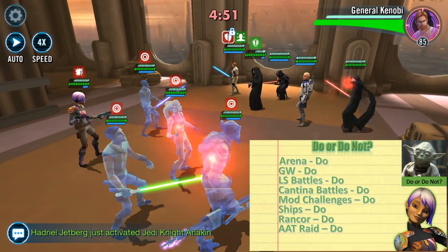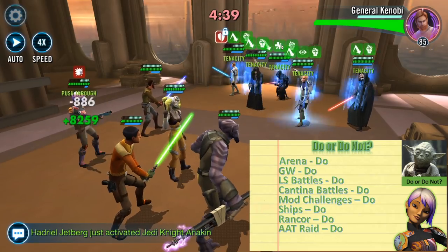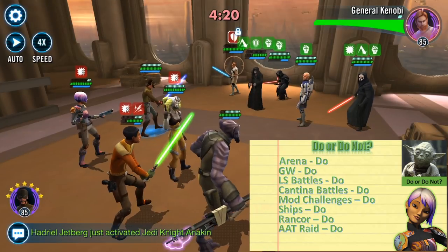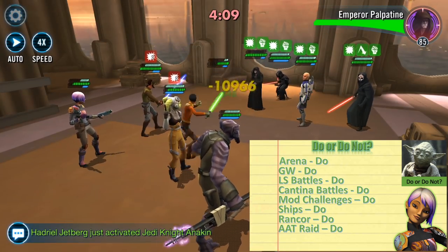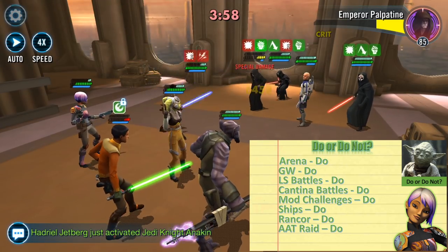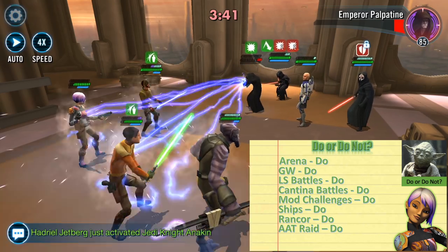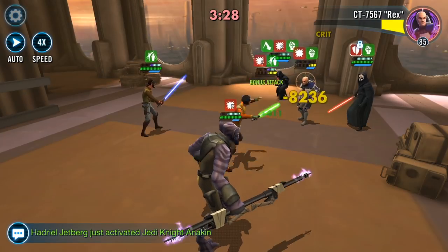Looking at Yoda's do-or-do-not checklist, she is pretty much a 'do' for everything. She is great in arena, she has a ship called the Phantom 2, and she can be used in the Rancor raid — she doesn't remove turn meter but can put out big damage, for example in a team of Wedge, Biggs, Sabine, Jin, and Bistan, combining turn meter removal with a ton of damage output. She will be phenomenal for AAT raid Phase 4, great for a rebel lineup, can work in a clone lineup for Phase 2, and if you have a counter-attacking team, Phase 1 is an excellent choice since she will counter General Grievous and get off a lot of bonus attacks.